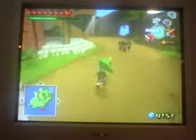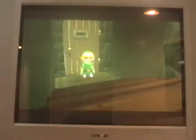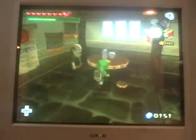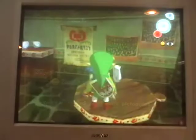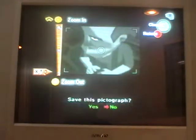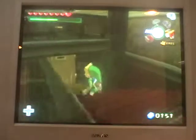Alright, so what you have to do here for this next one is come over here and open this door, then come up here. As you can see, that guy — you have to take a picture of him when he's like, I don't know if he's scared or if he's just angry or something, I'm not sure.